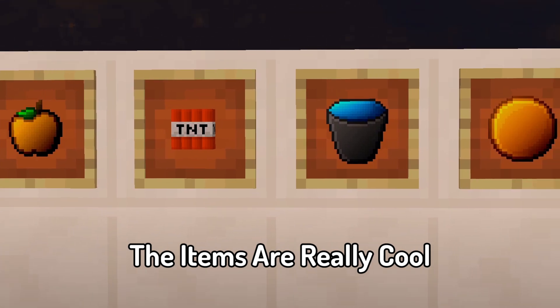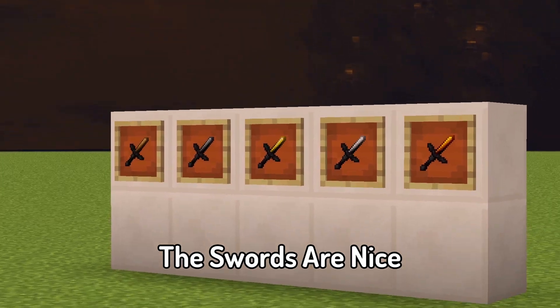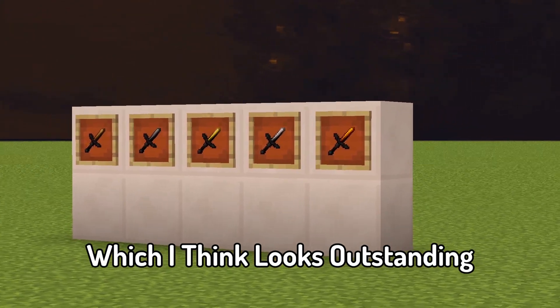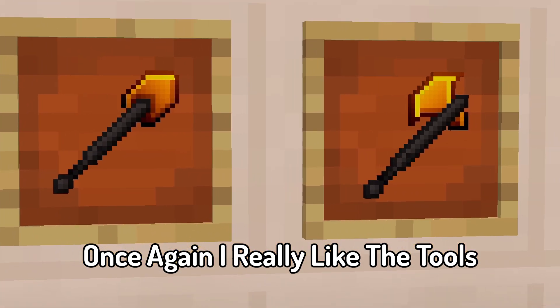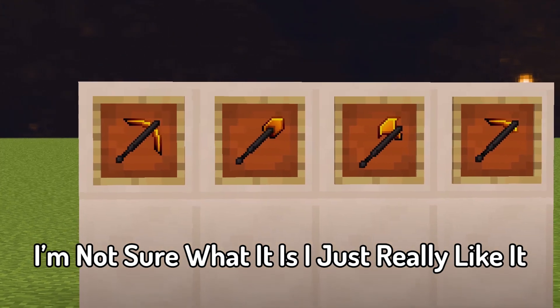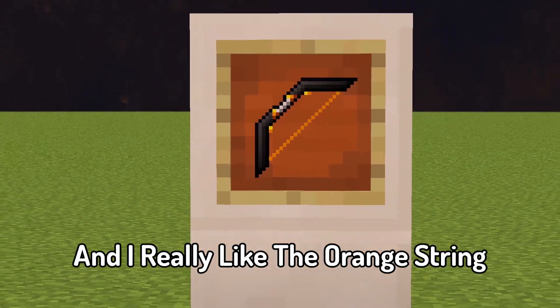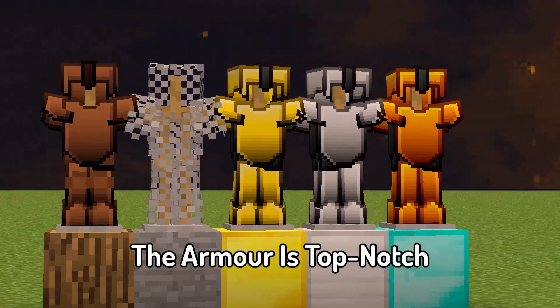The items are really cool — I especially like the full orange enderpearl. The swords are nice; they are quite small, which I think looks outstanding. I really like the tools, especially the shovel. I'm not sure what it is, I just really like it. The bow looks exceptional and I really like the orange string. The armour is top notch.